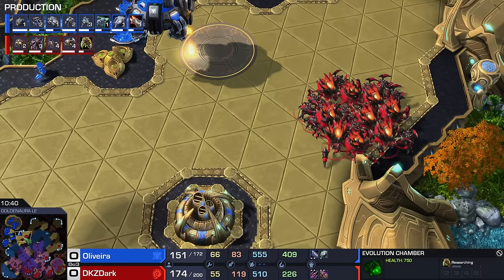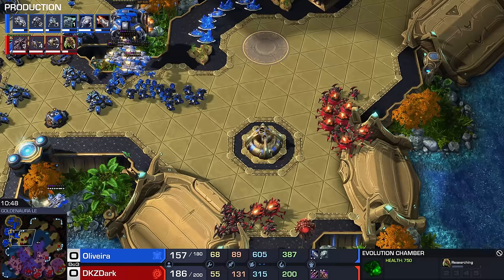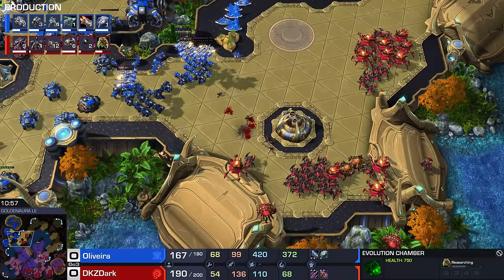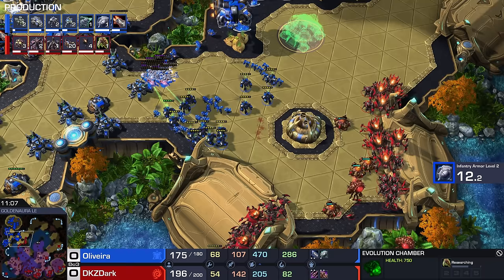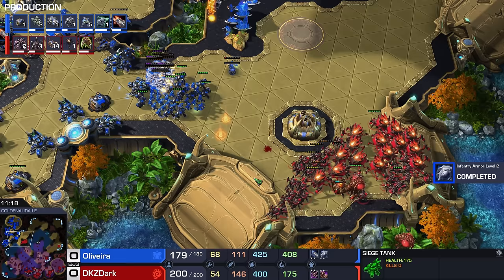None of those attacks have been particularly successful for Dark. He's now sitting at only 55 workers versus 68 from Oliveira. I wonder if Oliveira even realizes the situation — he definitely knew he was on a massive back foot earlier, but I think he's actually at an advantage now. Oliveira is slowly positioning his Siege Tanks, trying to make sure none are clipped by Biles easily. Liberators are coming up on the production tab. He's inviting the Zerg into that choke point. You said Terran no good? He said Terran good — definitely no Terran bias here.